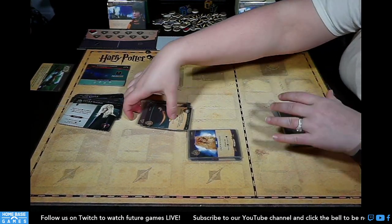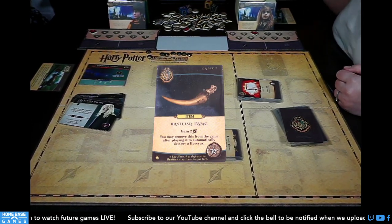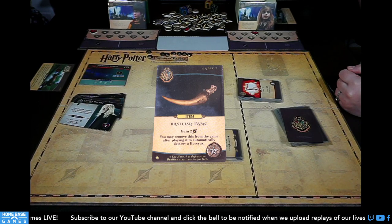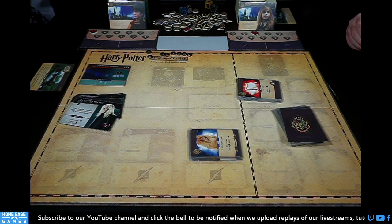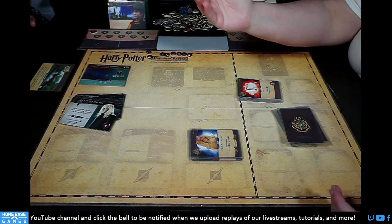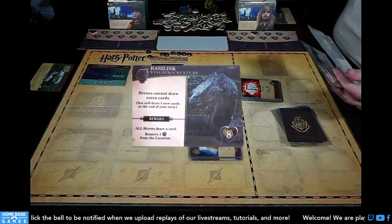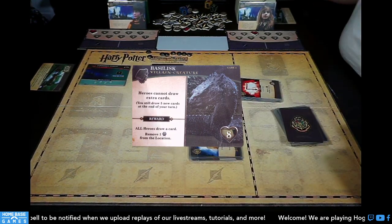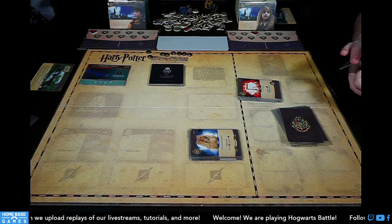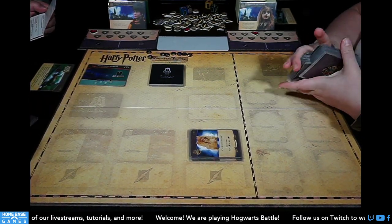There's a promo card — the Basilisk Fang — on top. Whoever defeats the Basilisk villain gets to put the Basilisk Fang into their deck for free. We shuffle the villains, dark arts cards, and Hogwarts deck separately, reset health, and prepare for game two.